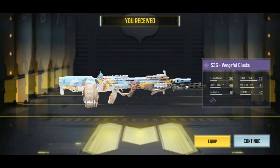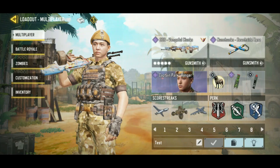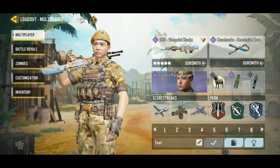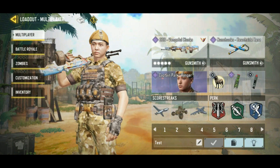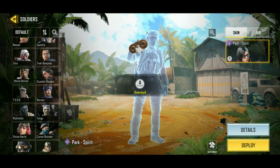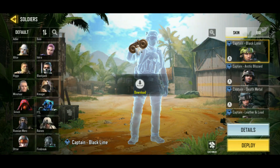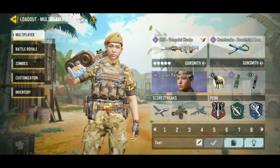Chickens — 'Vengeful Clucks' — that's funny because there's chickens on it. Okay, the S36 Vengeful Clucks. Also got Captain Park Ranger, because eventually in that event you do get to unlock a new version of him. There used to just be 'Park,' but then we got a character named Park, and there's also a 'Captain' — so maybe Captain Park is like a combination of them both. I'll pretend that.